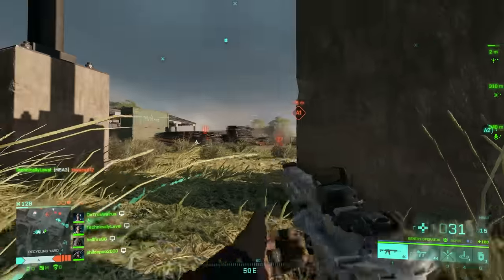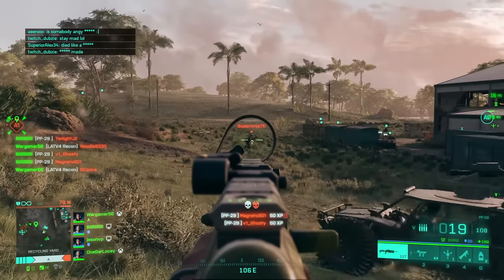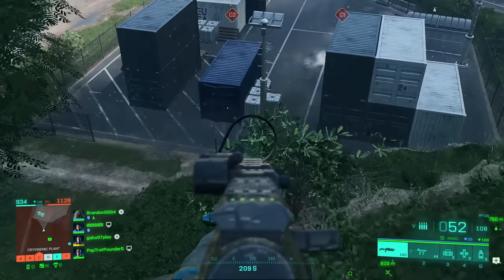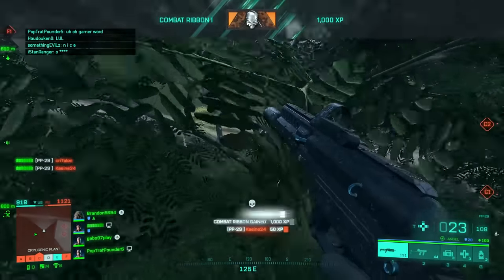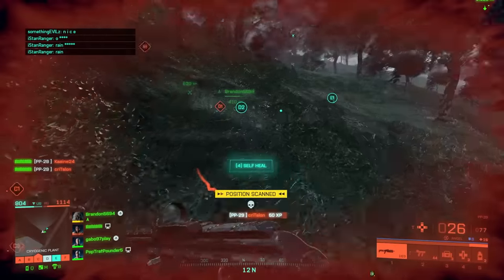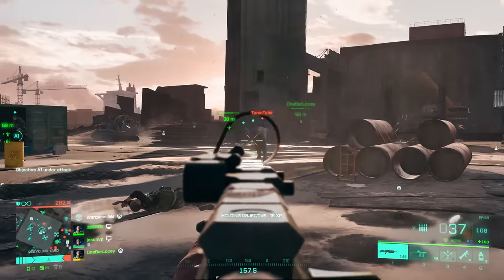Go for headshots when possible. Once you hit rank 18 you'll unlock the PP-29, which is one of the best guns in the game at its base values. Sure, it may be surpassed by other weapons once you get 300 kills worth of attachments on them, but until then the PP-29 can do pretty much everything. Assault rifles have pretty bad bullet spread making most of them unviable — the PP-29 is the current meta weapon. It has a massive magazine, can easily drop three players in a single mag, and has good damage at range with effective hip-fire in close quarters.